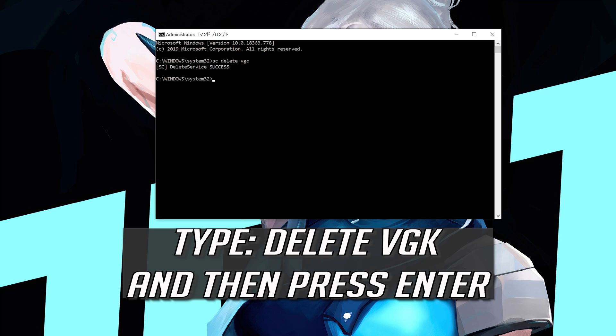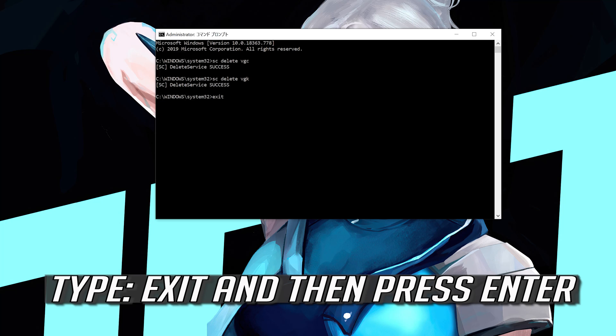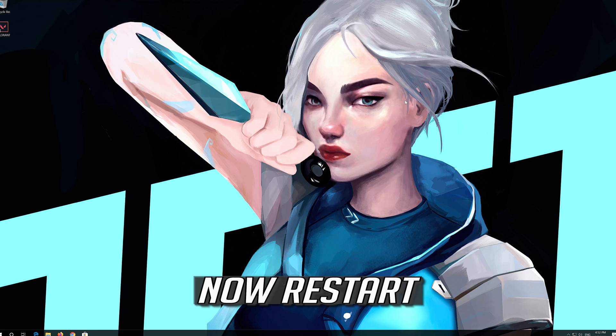Type SC Delete VGLC and then press Enter. Repeat this command for any remaining Riot/Vanguard services, pressing Enter after each. Now restart.